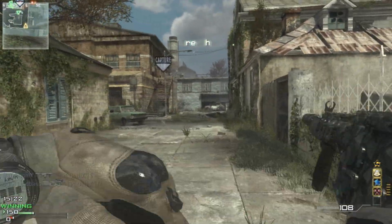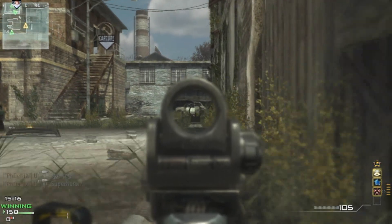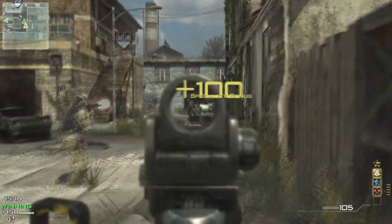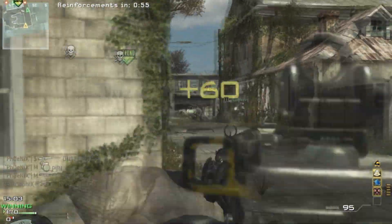That low damage makes it quite inefficient up close. So I would advise you guys to use Steady Aim — that's an important perk for this gun, because if you don't use Steady Aim up close you'll have a lot of trouble.